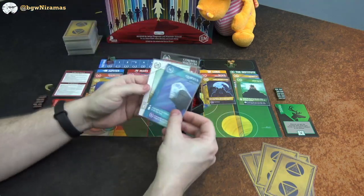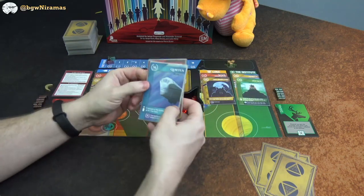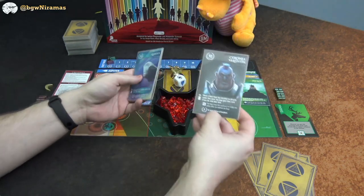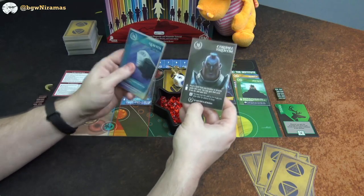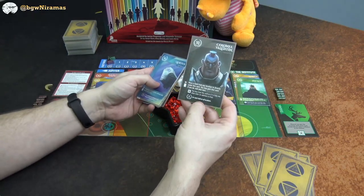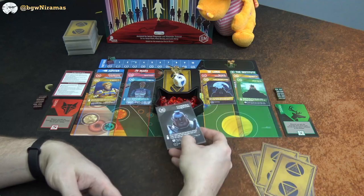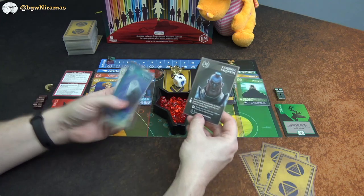There's one more consideration when deciding what to play: cards have end-game point scoring at the bottom, and this is where the game gets really tricky — balancing what to play versus what to keep. Colonel Valentine has a base of 10 points, plus five extra for each gold on all locations. So if I keep him I'd want lots of gold cards out on the locations, but I don't think that's great.